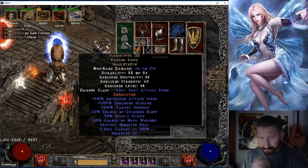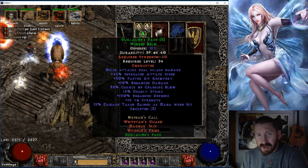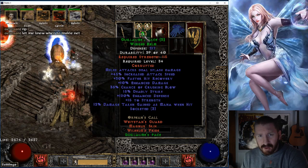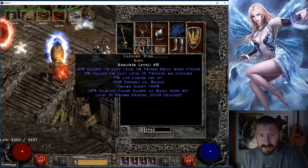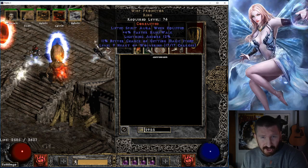Here's what he's wearing: this nice Flesh Ripper, three-socketed, this GG G-Face, and looks like he has some IAS jewels in there. He's a solid build for killing Ubers, and I'm curious to see how well he does Uber Tristram because he's quite low - only level 85. But so far he's just handled them no problem. A Whiz Projector, oh shit, I didn't know he had that. Look at that, that's great.